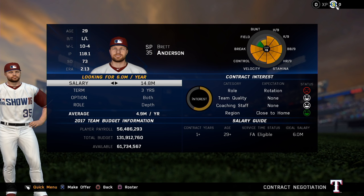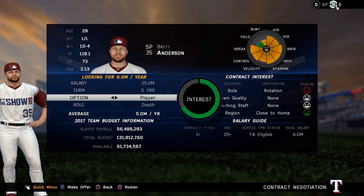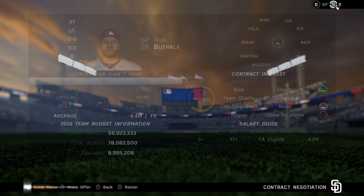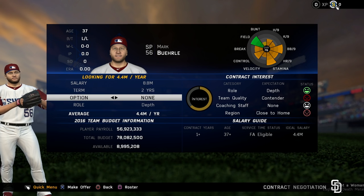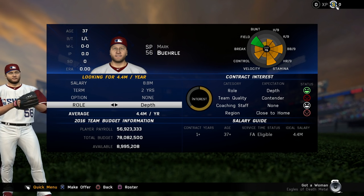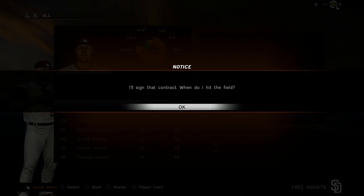Let's take a look at the new contract negotiation screen. In the middle, you'll see a circular interest bar that updates in real time as you change your contract terms. Notice that you can now offer a role to the player, which will have a significant impact. We've also eliminated almost all of the randomness associated with free agent decisions, so if your team's offer is the one with the highest interest, you're more than likely going to land that coveted off-season prize.